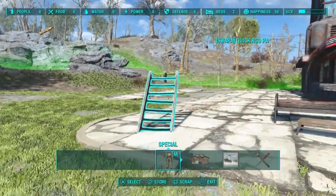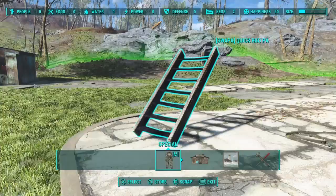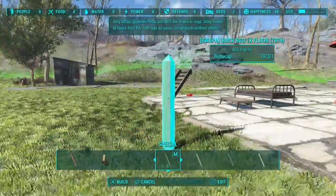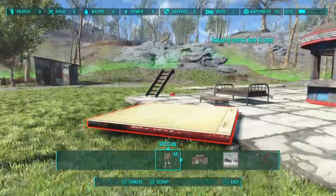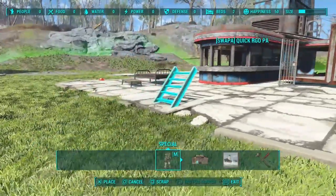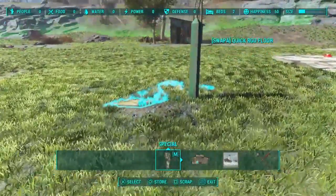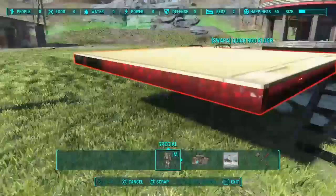Let's go ahead and place our stairs — make sure the button's above ground, always make sure the button's above ground. We need to call it back, so let's grab and release our button which calls our switch back. Now let's go ahead and do three floors. We got three floors here. Let's get the stairs — now that the trigger is above ground, let's go ahead and move these stairs somewhere more convenient. Now let's place our three floors here, here, and here.